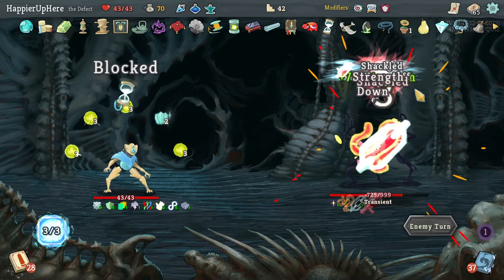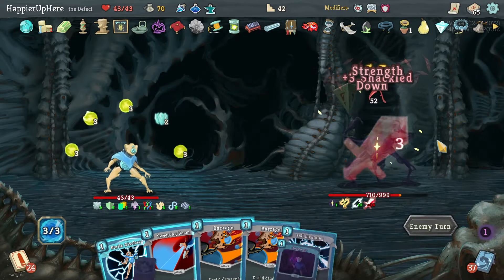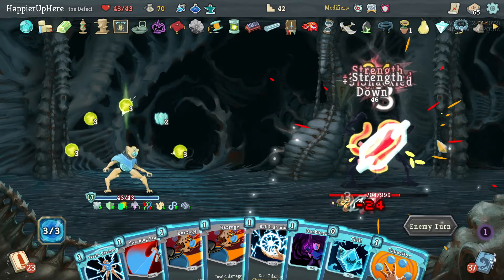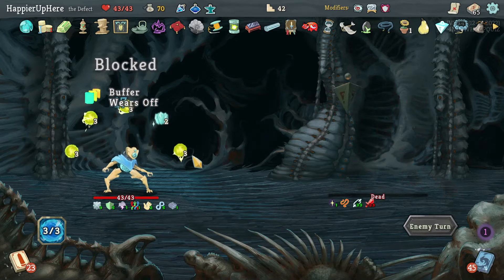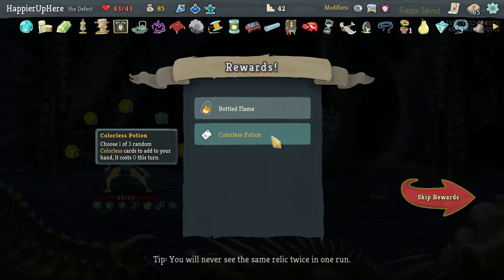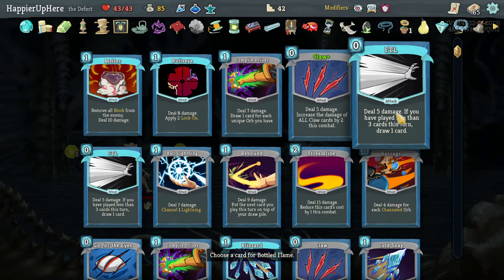Got the Combo modifier out of the way. Can I finish in under 45 minutes? Only 10 minutes left. The loops take a lot of time to animate orb damage. Got Bottled Flame — I'll take the colorless potion. Bottled Flame lets me start each combat with an attack card in hand — Compile Driver could be good since I start with three unique orbs.